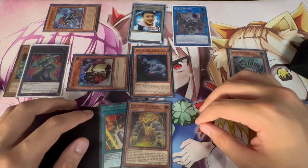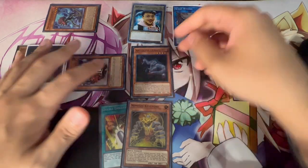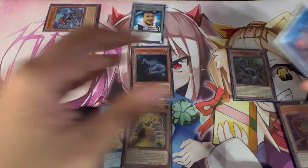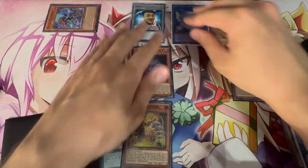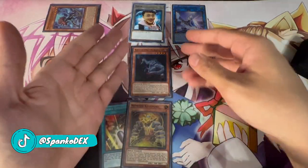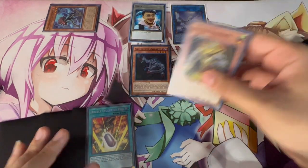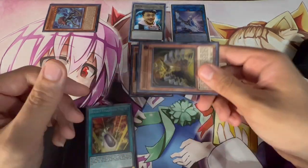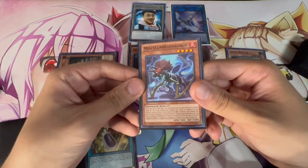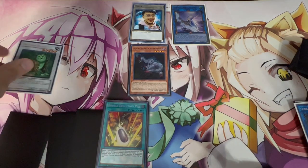Once you get to this point, you can do Apollo Ursus with four negates, but I prefer going with three. Use Scrap Wyvern, Scrap Golem, and Gallant Granite as three materials to make Apollo Ursus with three monster disruptions. Keystone then activates — banishing the Miscellaneousaurus that was banished — to special summon itself onto the field. Scrap Raptor is Earth and Keystone is also Earth, so you Synchro Summon these two together to make Naturia Beast. Now you have three monster negations and essentially infinite spell negates.